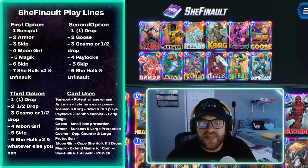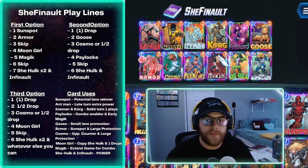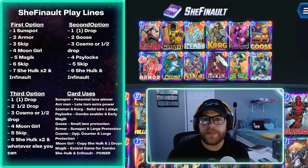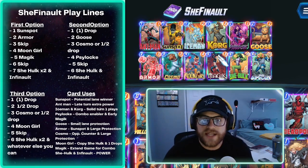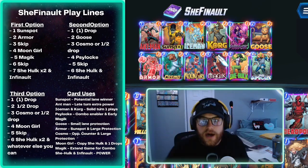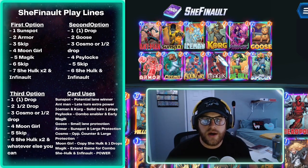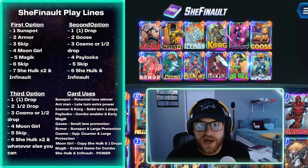The first line: run Sunspot on one, Armor on two, skip three if needed. On four, play Moon Girl and ideally copy She-Hulk. On five, hit Magic to extend the game, skip six, so on turn seven you can play two She-Hulks and an Infinaut. That's the strongest line — it gets you the most power, dropping 40 power on turn seven. Ideally you're playing Sunspot, Armor, Moon Girl, and Magic all on the same side.